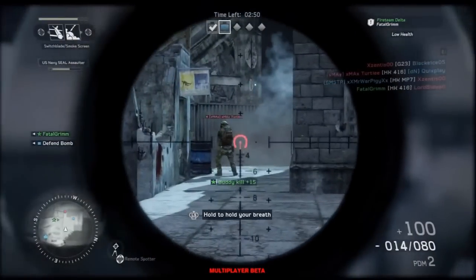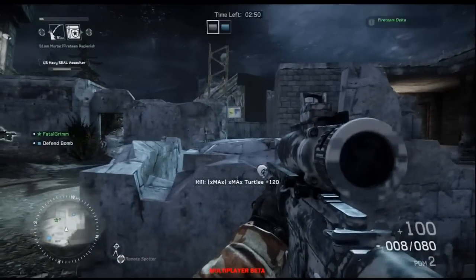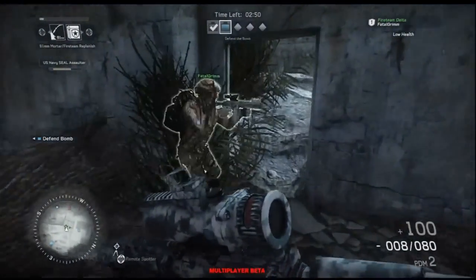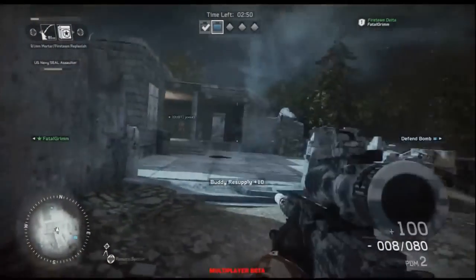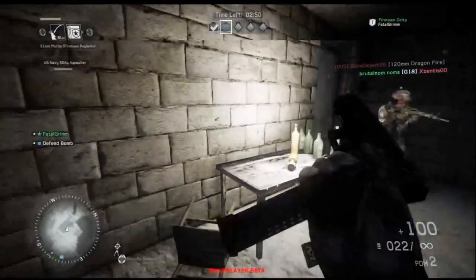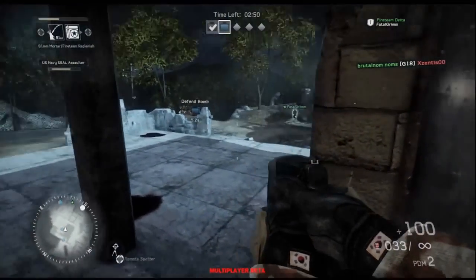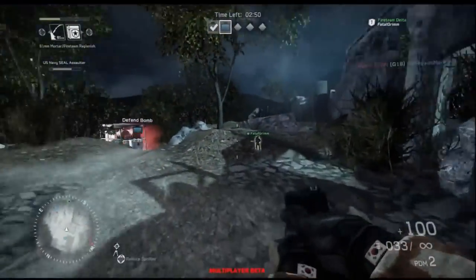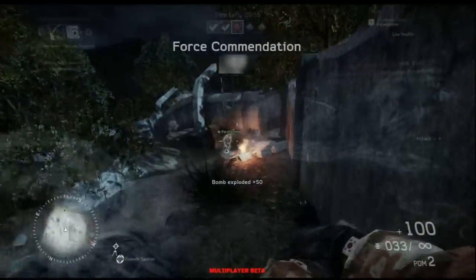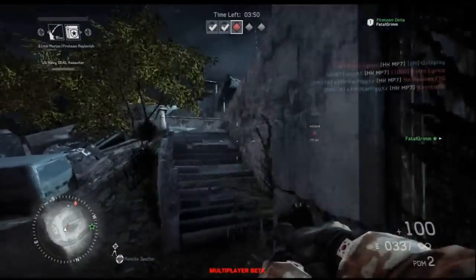A couple of things that I didn't really like about the beta: I noticed that they had the two-man fire teams, and I think this initially was a really good idea, but it kind of turned into what it is in the beta, and I'm not sure if they're going to change it or not. What happens is you have two-man fire teams broken up — I don't know if it's like four or five per team — and you and your buddy can only spawn on each other. It kind of sucks if you don't have a buddy, because you have to always fall back and spawn.